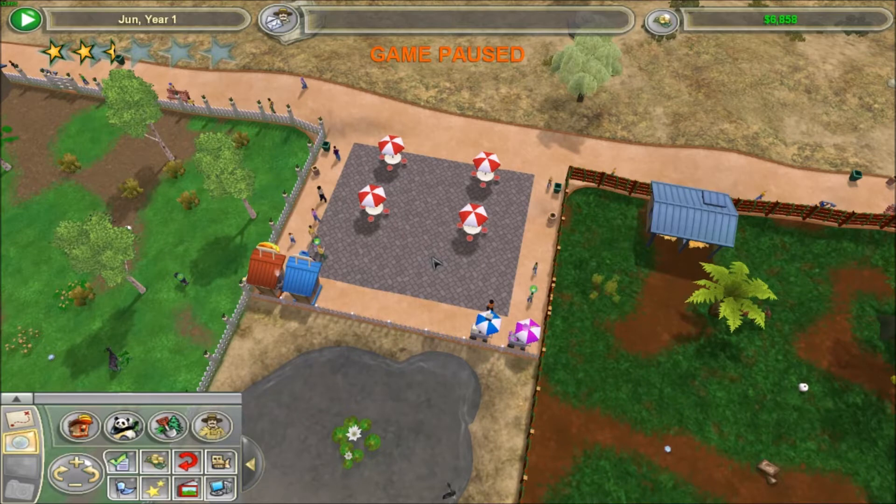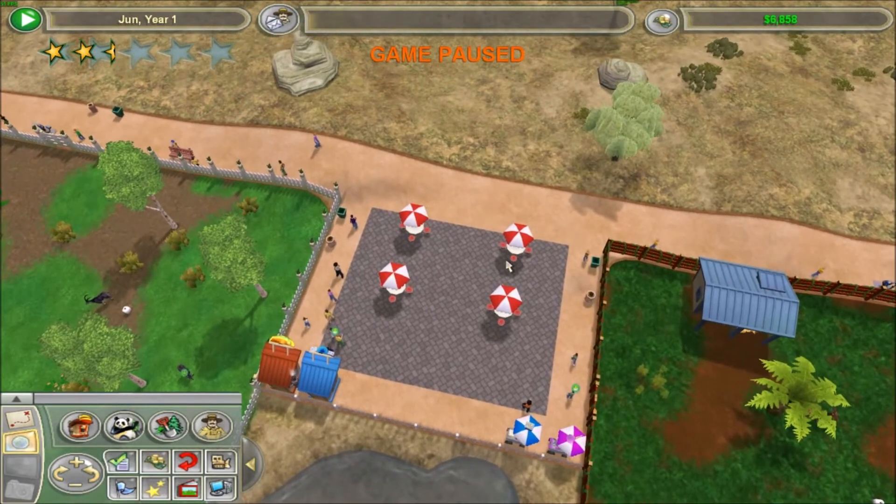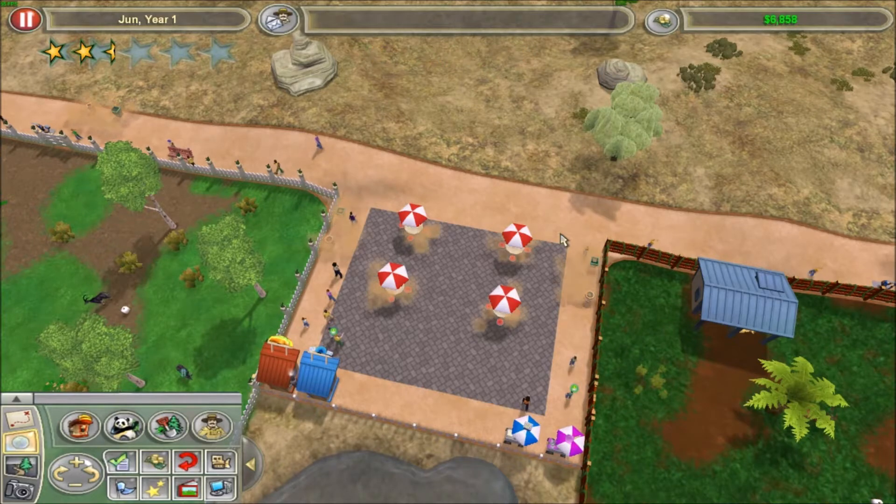Hello and welcome back to another episode of Zoo Tycoon 2 Ultimate Collection. I'm still on the African Diversity Zoo. I figured out that my overlay for my recording control tab actually works on this game, which is really nice, because if I try to mouse over and click on my recording screen it crashes the game, so I can continue playing.